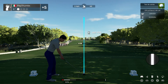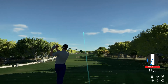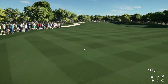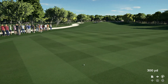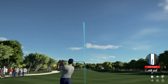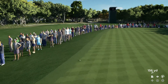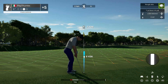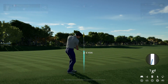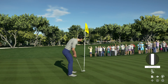Here we go, par four in front of us. Looking fine from the tee here. We've got about 150 yards to the pin from here. I think we have the right club here. Well, maybe that was wishful thinking — we ended up in the rough. That's a nice chip, well done. All right, let's move on to the next.